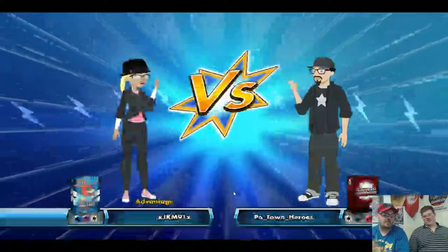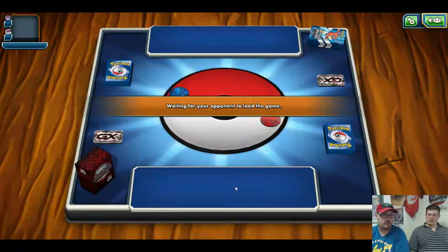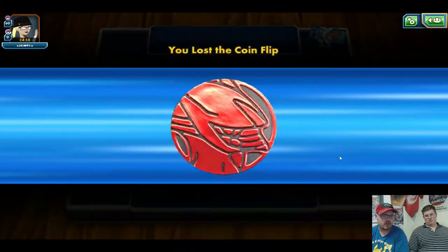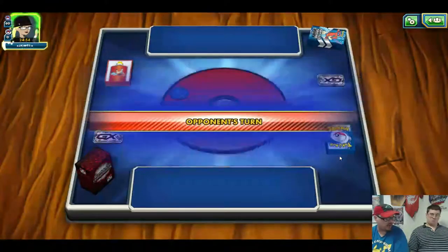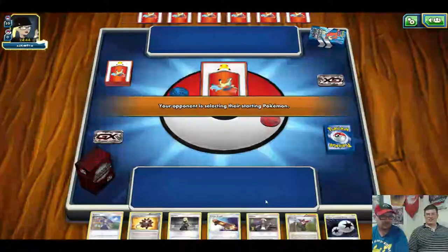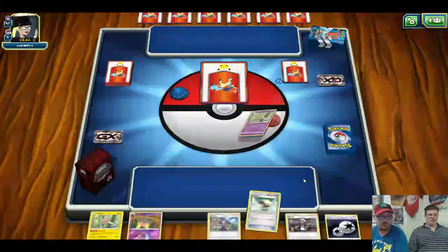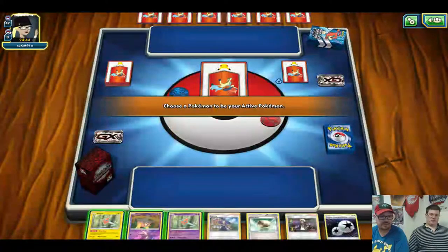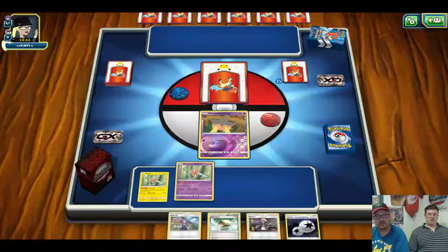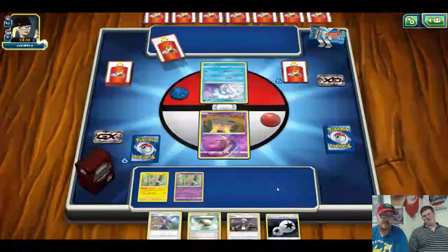There we go — found somebody. Psychic Water, this should be interesting. It's standard. Tails — because tails never fails. I don't think it really matters if you go first or second; you'd want to go second for setup but that's really about it. With all the basics in the deck, we mulliganed. I saw Water and Psychic, I'm kind of wondering if we're up against Empoleon. What's the Psychic then? Lele. Oh yeah, I keep forgetting Lele's Psychic — I keep thinking it's Fairy for some reason.